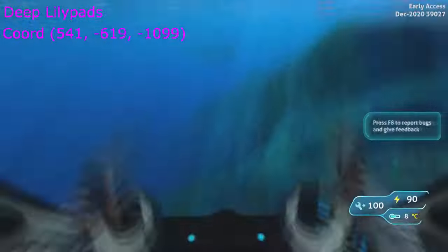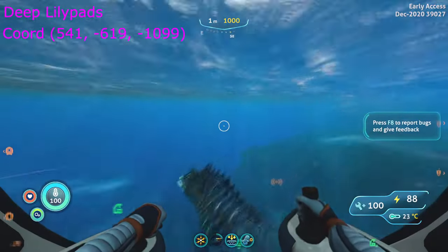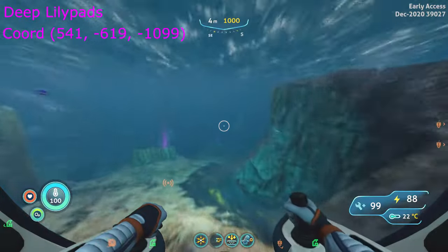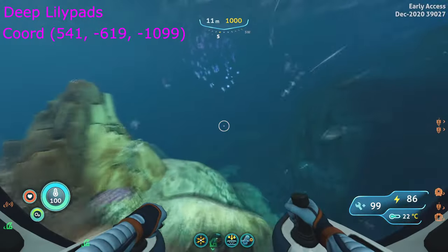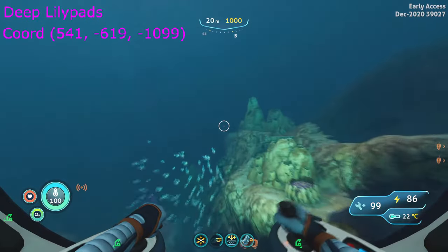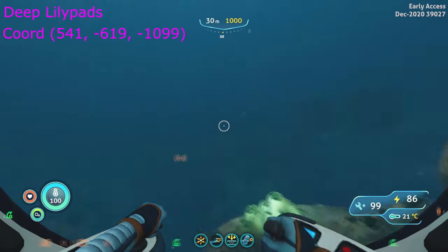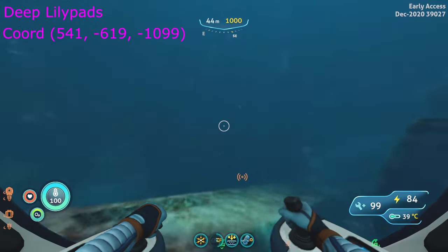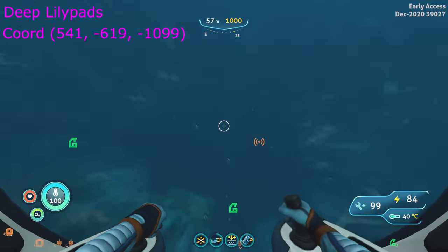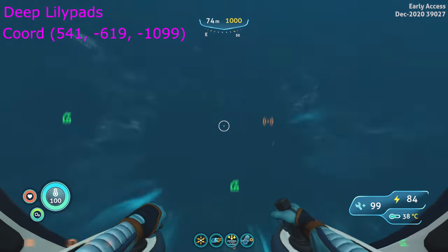From Rocket Island docks, travel clockwise around the island until you see the big section of the crashed ship. From the crashed ship, travel east to southeast about 600 meters until you see the giant rock structure that Omega Base is found in.